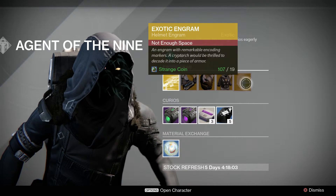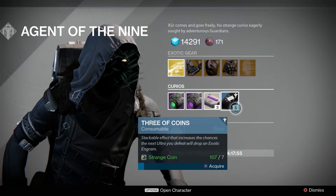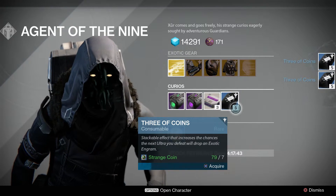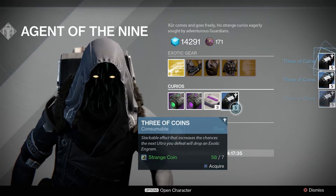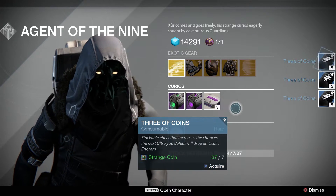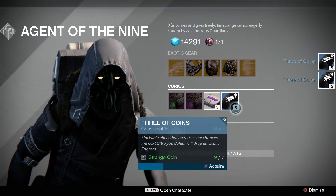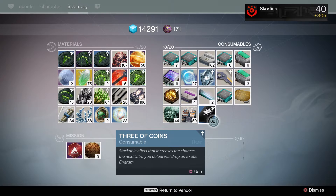Now this is the reason we came here — we came here for the Three of Coins. Without further ado, I'm going to grab a whole bunch of these. If you aren't aware, this gives you a chance at dropping an exotic engram on your next ultra kill. Let's see how many I can buy... I bought a total of 15 of these. We now have 82 total — we just spent all our strange coins on these.